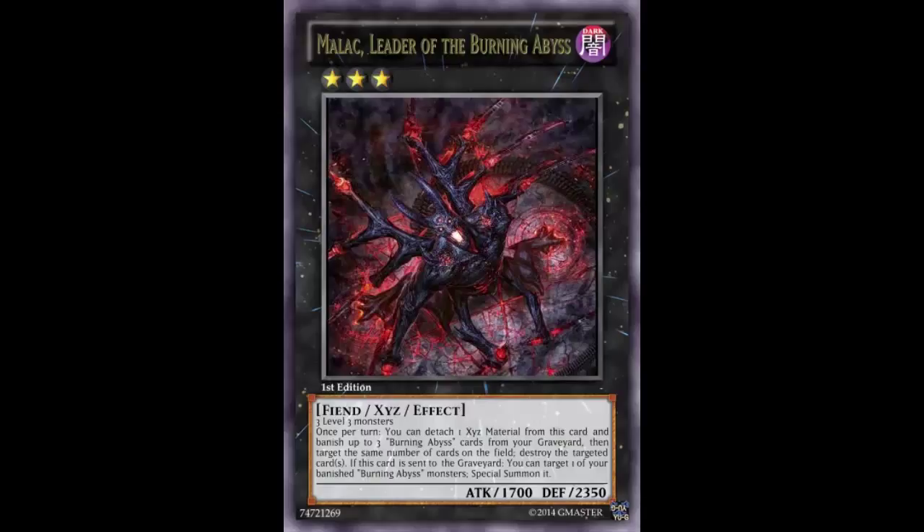He's made with three Level 3 monsters, so there's no just Tour Guide into something — you're going to have to find a way. It has to be all Burning Abyss monsters, really, because there's no way to pull that off unless you go Tour Guide summoning a Burning Abyss with effect negated into another Burning Abyss with effect negated. Of course, if there's a monster on the field other than a Burning Abyss, they'll get destroyed — so this card might as well have just said three Burning Abyss monsters, which might be kind of difficult.